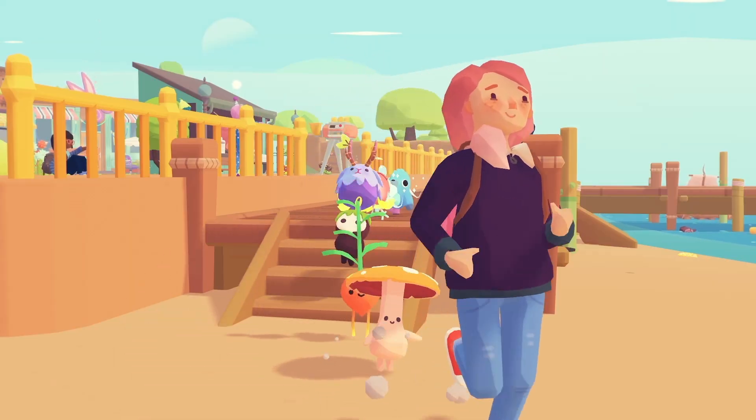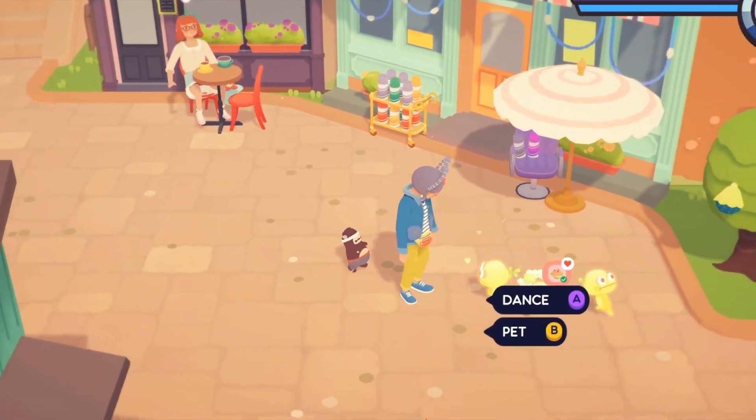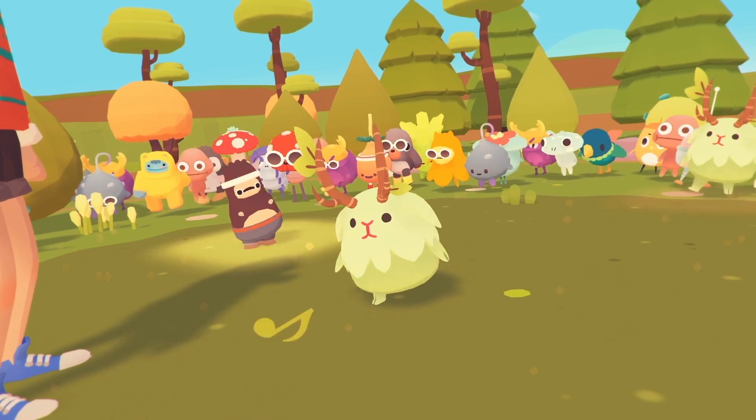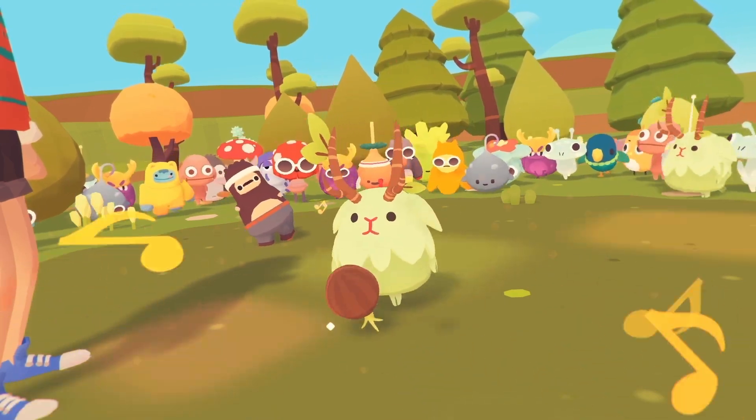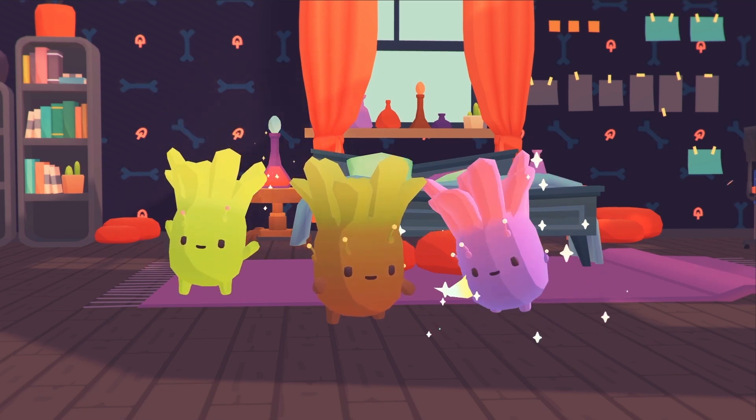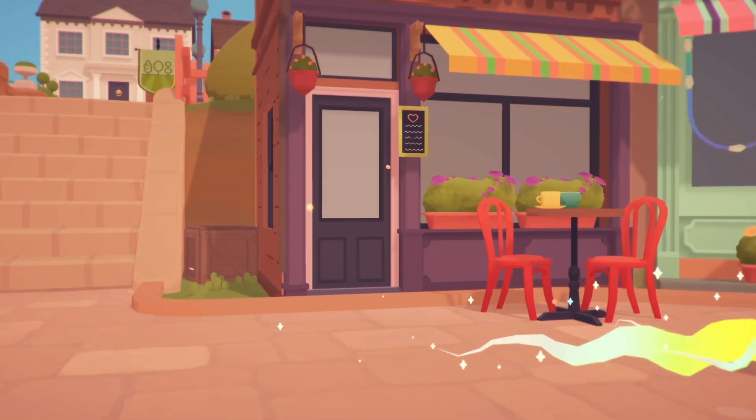You can grow your team of Ooblets by finding them around the various locations in Oob and inviting them to dance battles. If you win, you'll get a seed you can plant to grow your own Ooblet. There are three different rarities of each Ooblet you can find, and we think they're all pretty great.